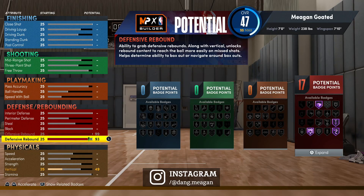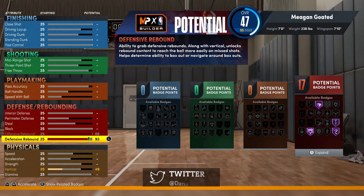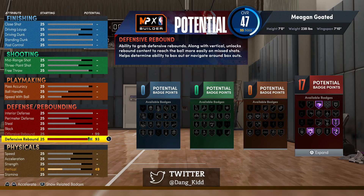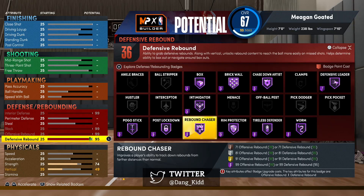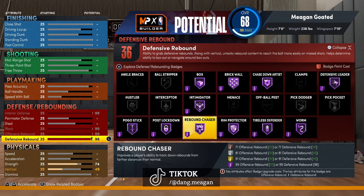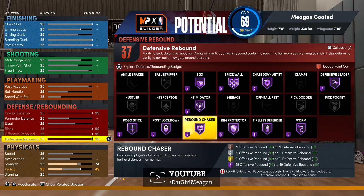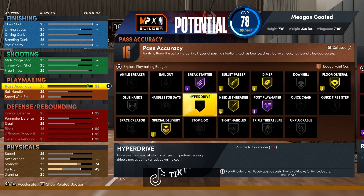That's one of the biggest changes in the MyPlayer Builder — it did not used to be like that. Also note: if you max both offensive and defensive rebound to 99, it only takes five badge points to get Rebound Chaser to Hall of Fame. If only one is at 99, it takes six. That's why it's very important to pay attention to these details.